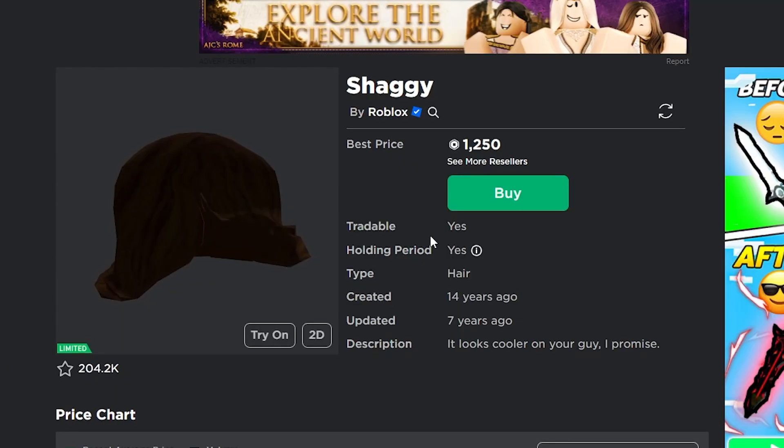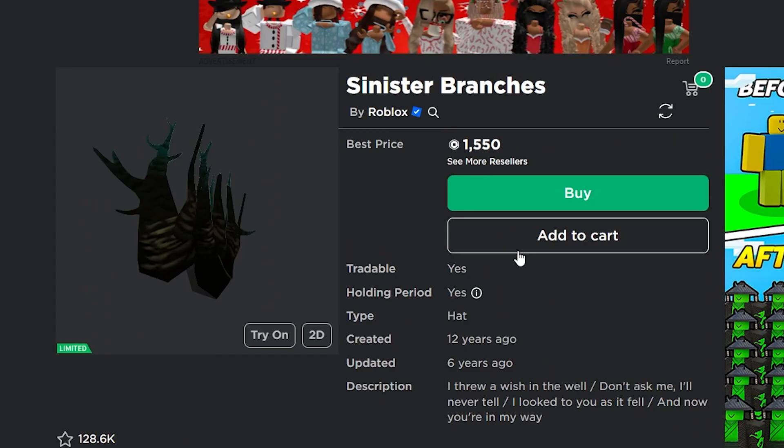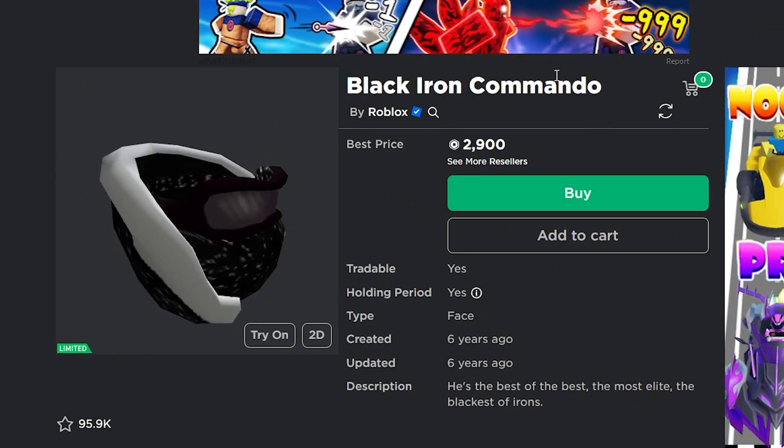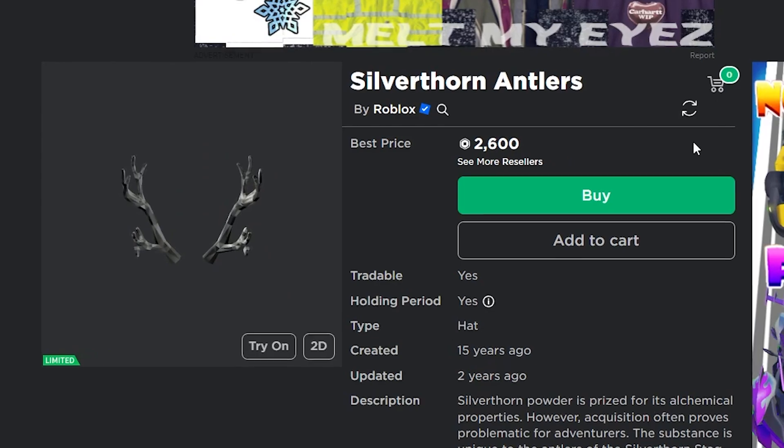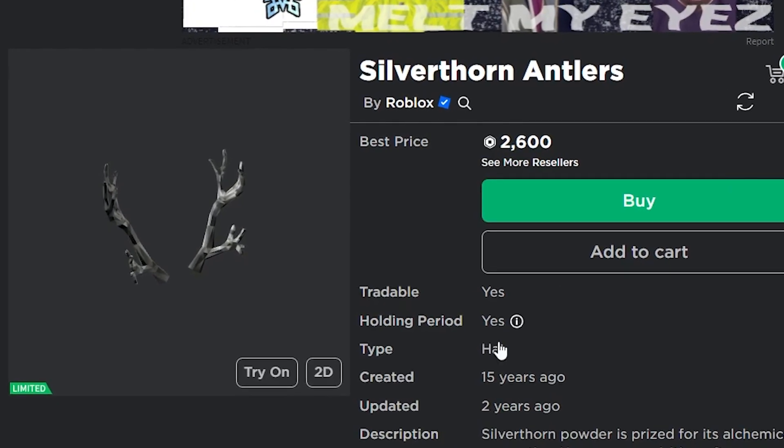So as far as cheap items go, the Shaggy, the Sinister Branches, the Black Iron Commando, the Camo Commando, and the Silverthorn Antlers are all great investments for this Christmas.